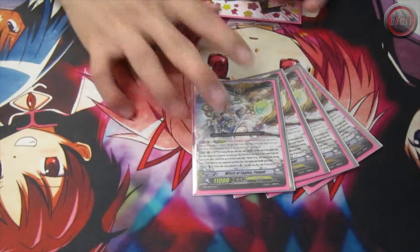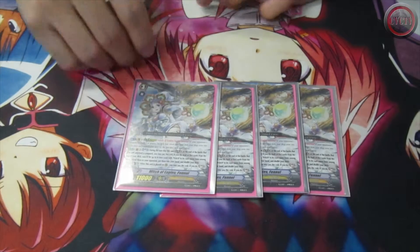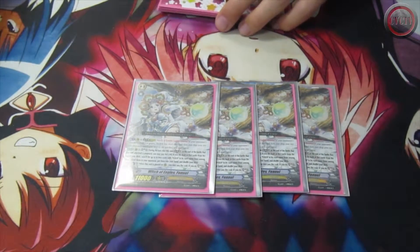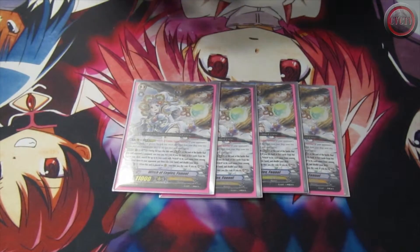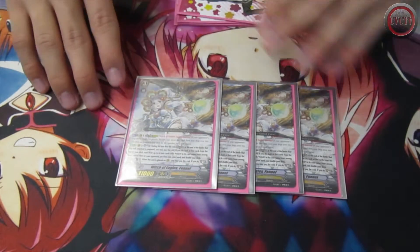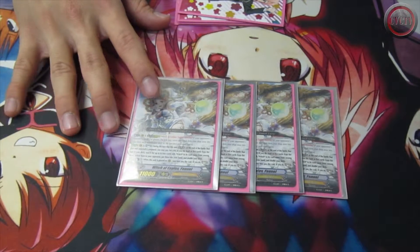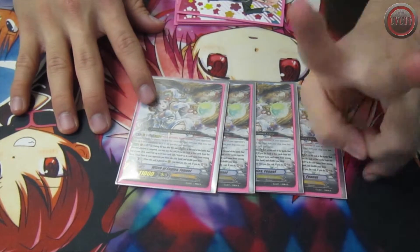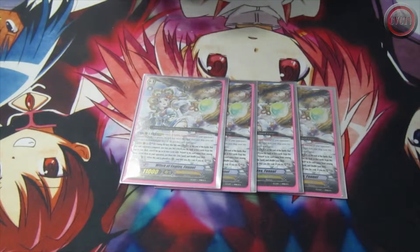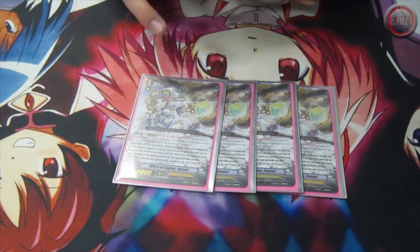I run 4 Fennels. Fennel's ability is when this unit is placed on Vanguard circle, you may counterblast once and soul charge 3. What makes it good is that you can soul charge before you strike when you ride this unit — unlike Mint. Its other ability is: during your turn when this unit performs Legion, at the end of the battle this unit attacks a Vanguard, you may soul blast 3, look at the top 5 cards of your deck, and search for 2 witch cards and add them to your hand. Because of this I have to run the witch perfect guards. These are your ideal rides and ideal re-rides until you want to end the game.